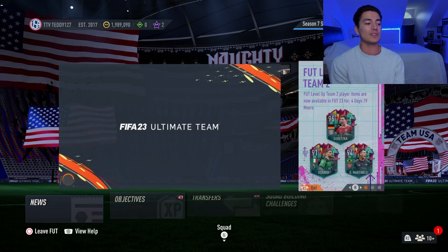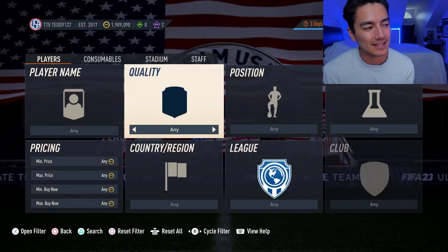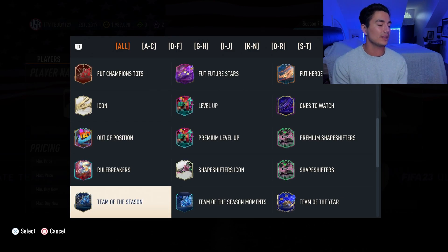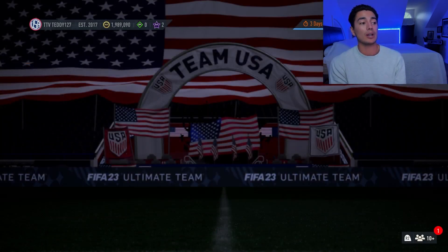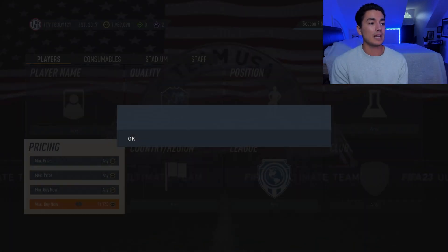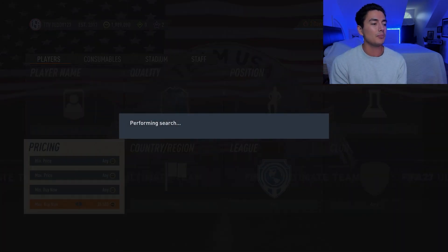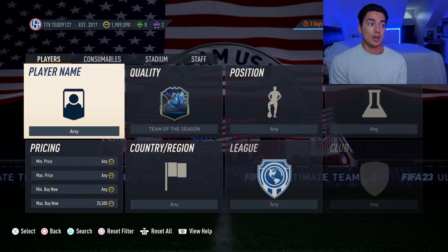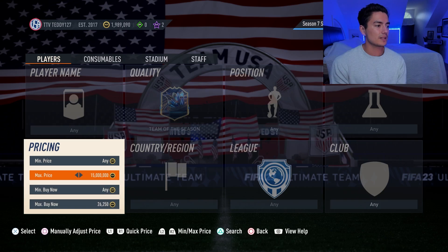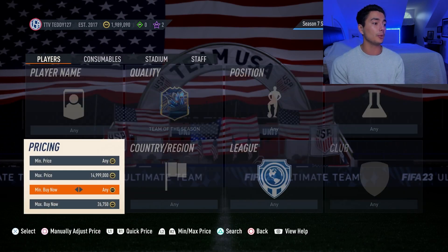Let's take a peek at Team of the Season cards — we saw them rise a good amount. I told you guys on Friday to buy them for 18,000 coins, and on Saturday to buy them for 20,000 coins. I know they were 25,000 coins at content drop. How much are they now? They are above 25K — looking like about 26,000 coins. So they're actually up a little bit more.